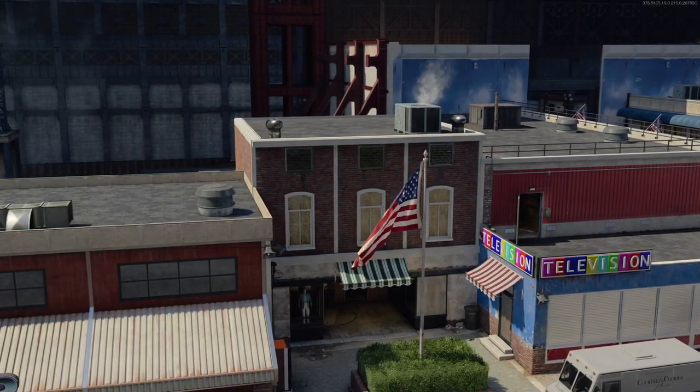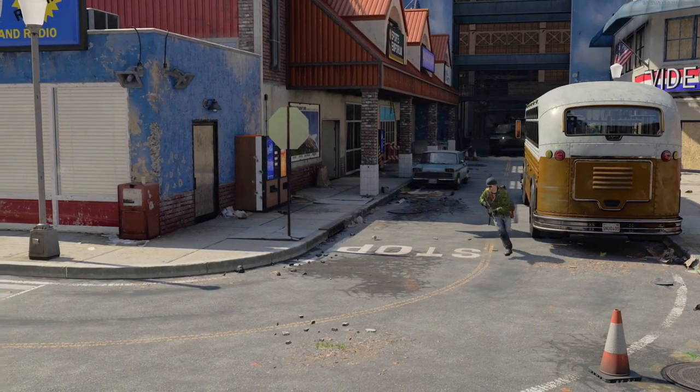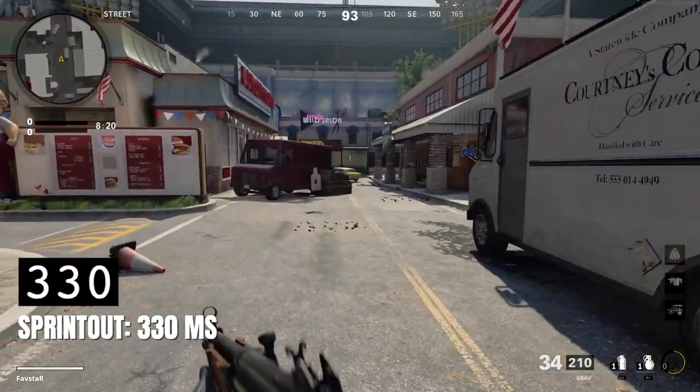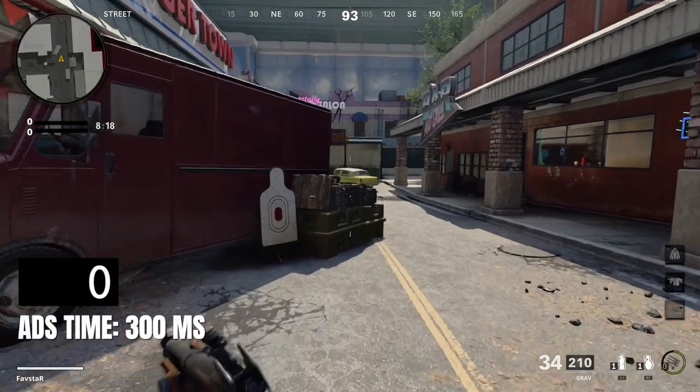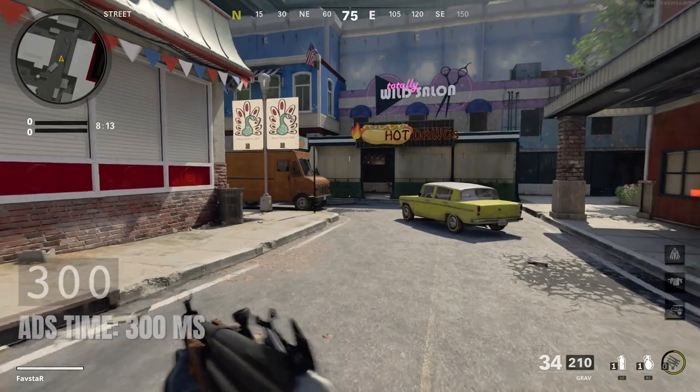When it comes to mobility, the Grav behaves as expected and you'll move at the assault rifle's standard movement speeds. The sprint out time is 330 milliseconds, which is slower than average, and the aim down sight time is 300, which is standard amongst the AR class.